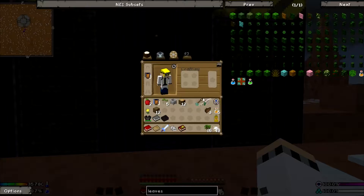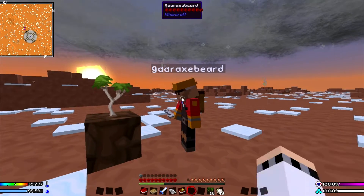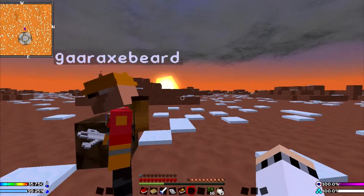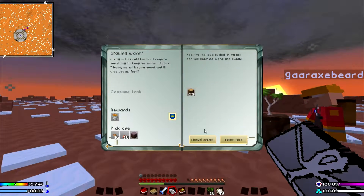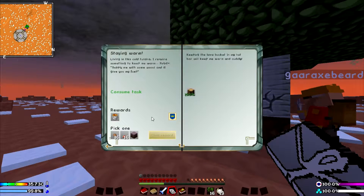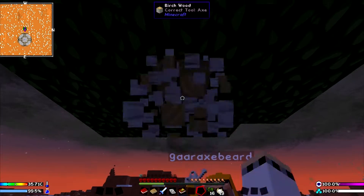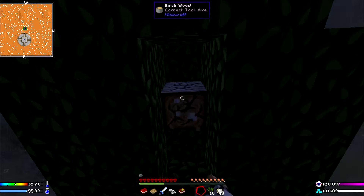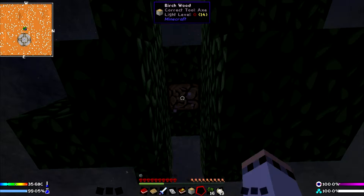Birch tree this time. Do you have 16 oak wood? Or do you have oak wood? I have 14. Can you toss me four of it and I will turn it in? I'll just have it all. I'm going to turn in the quest to let us get lava buckets. I'm going to get this birch wood as fast as I can because it's going to be very dangerous. Here, I'll help. There we go.